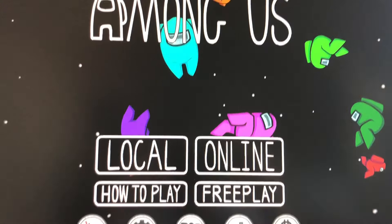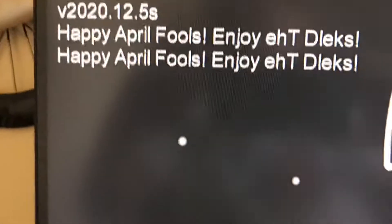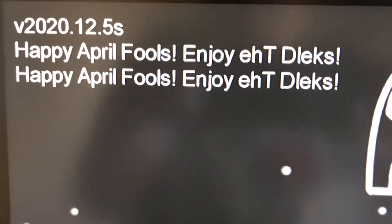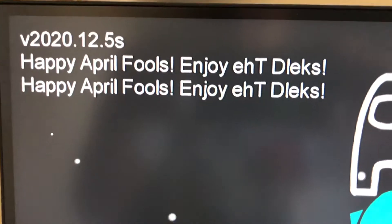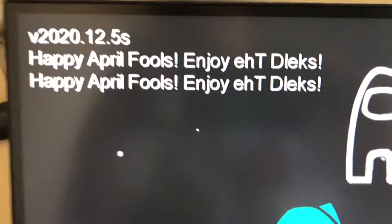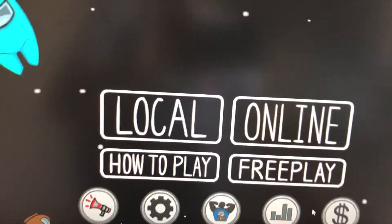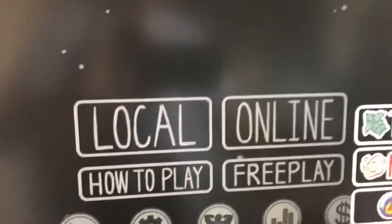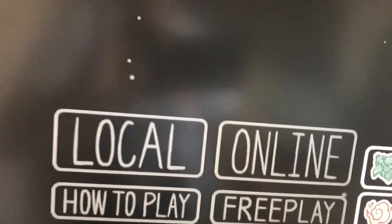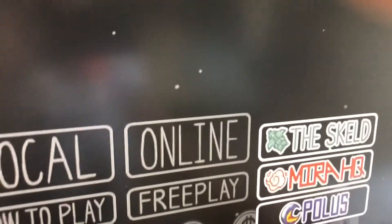Alright, so we're now in Among Us, and you know right off the bat if you've done it right or not. If you see 'Happy April Fools — enjoy EHT the Skeld' — it says Skeld if you read it backwards, and it says it twice. To access this map you want to go into free play. You can't do this in live matches unless it is actually April 1st. So go over to the Skeld, and then we're in.